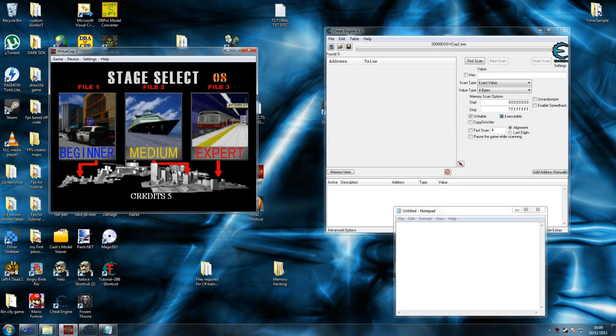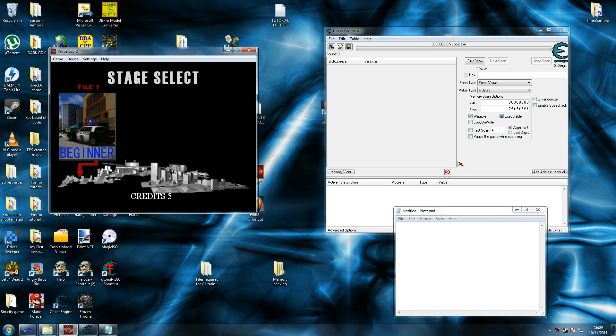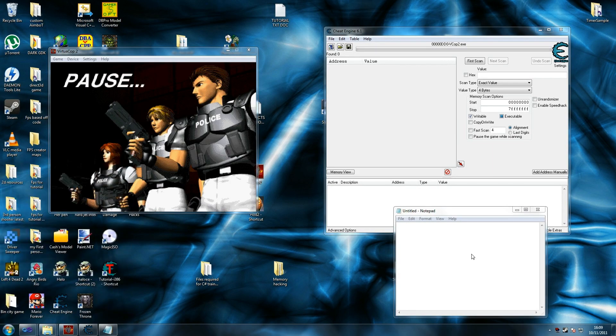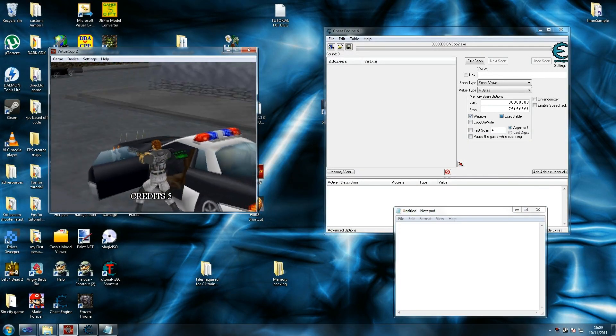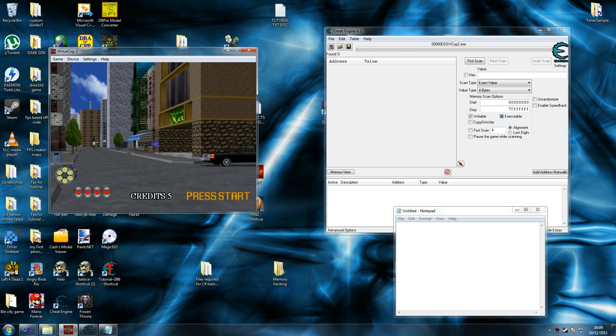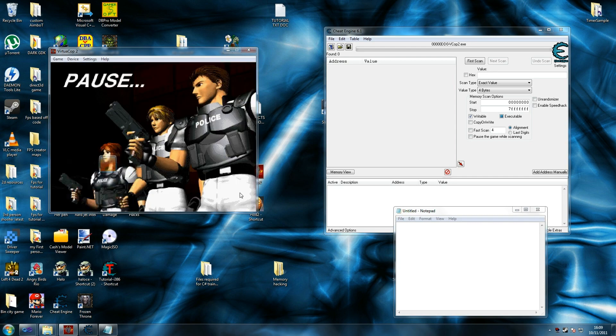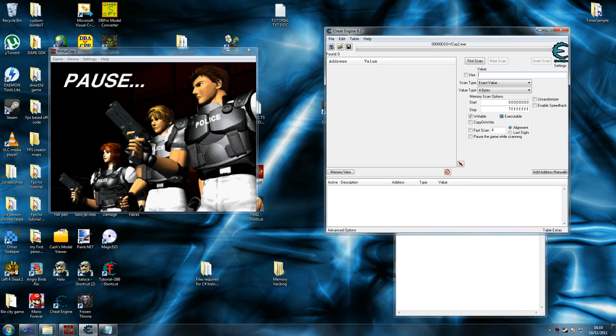We're going to get ammo, health, credits, and score all at once. I've got some notes on how to find them a bit quicker because in some cases — like credits — it's very difficult to find, so we'll cheat on that one. First thing we'll do is take a few shots. As you can see if you pause that, I only had about five bullets left in the gun.